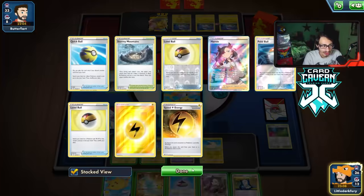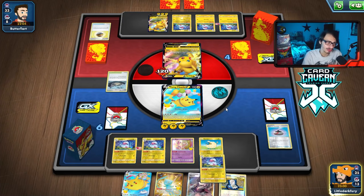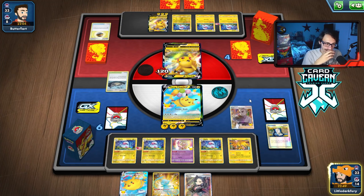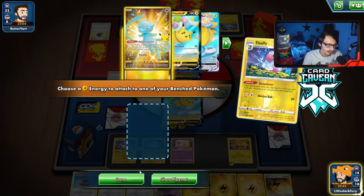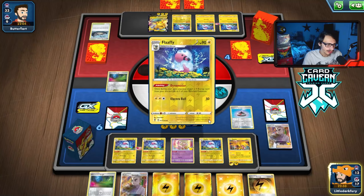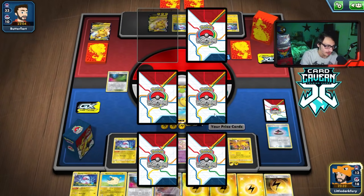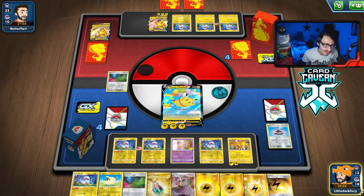We find Zapdos in the deck which is pretty good. I could go Zapdos this turn but not enough energy. We grab Zapdos and use Research — I'm not going to go Flying Pikachu VMAX because they have a VMAX and they'd just body me. We found Glimwood Tangle — beautiful! We play it to get rid of their stadium, go into Fly and hope for heads. We got it! The world's most clutch Fly! They could still Boss me though.